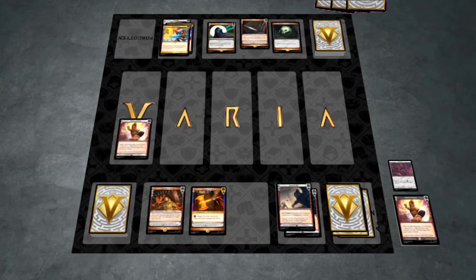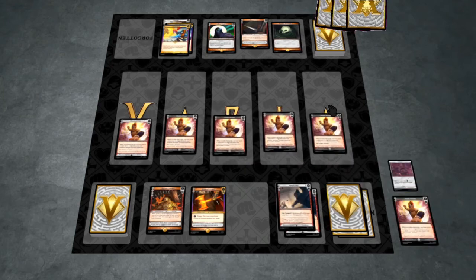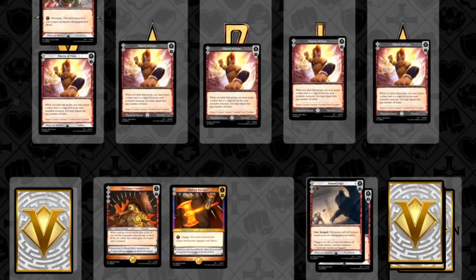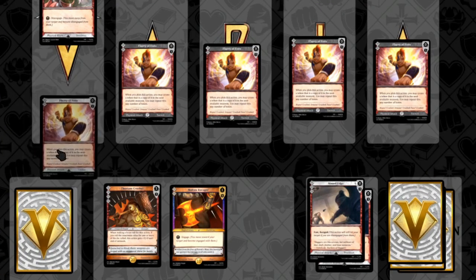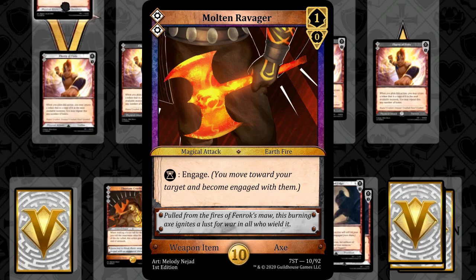One final wrinkle that makes Varya's combat dynamic is the use of relative distance. Players can be in two states relative to one another: engaged, meaning standing close enough to punch, or disengaged, meaning standing far enough apart that attacks need to be ranged to hit. In Varya, high-focus blocks are not the only way to make an attack miss. If you are disengaged from your target, any attacks that do not have the ranged keyword will automatically miss — this is called a distance miss. At the start of each turn, the active player decides if play will start engaged or disengaged, and as each moment resolves, certain actions can cause players to become engaged or disengaged over time.